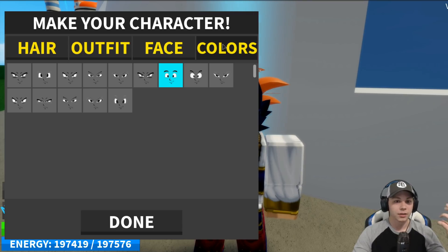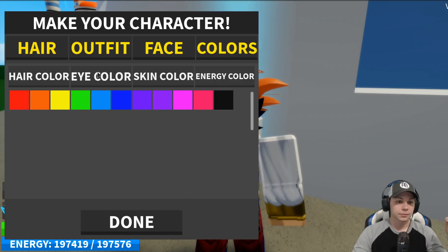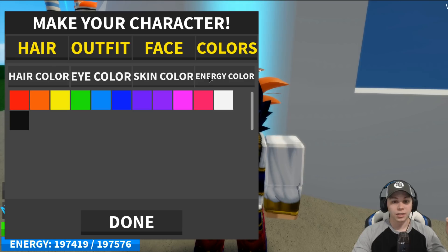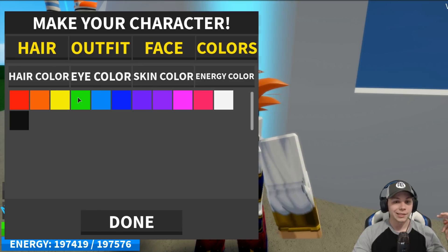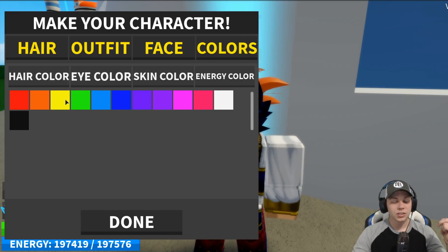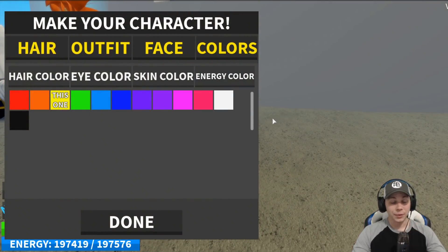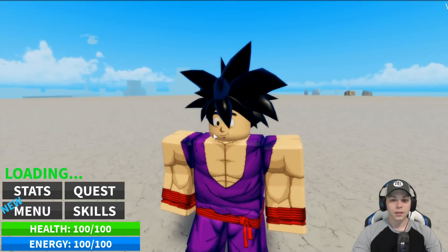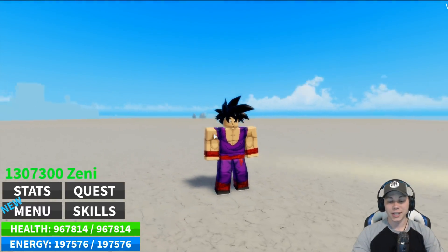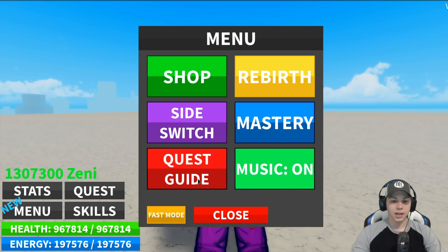This is the eyes I normally use because it's more of a happier color. Hair color we're gonna go black, eye color black, skin color leave it the same. Energy color — we can't just go with yellow I guess, but we're gonna be transforming anyway so it really doesn't matter too much. We'll see what he looks like. Oh yeah, that definitely looks like a Teen Gohan for sure — I like how he came out.